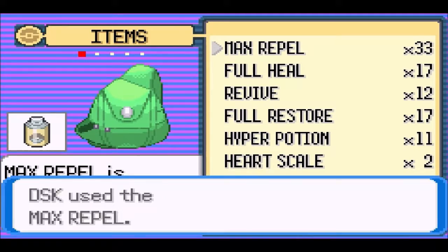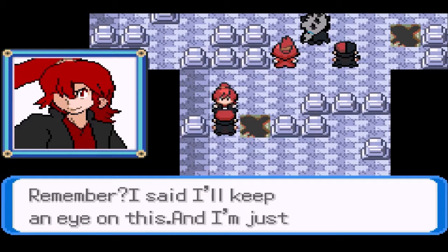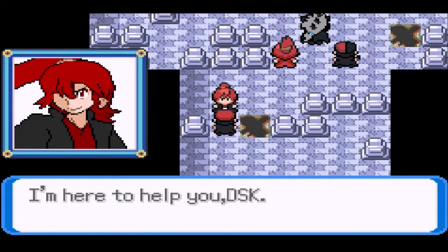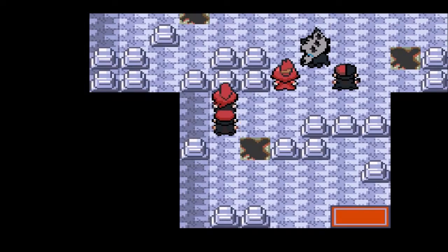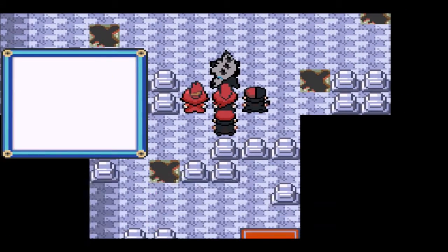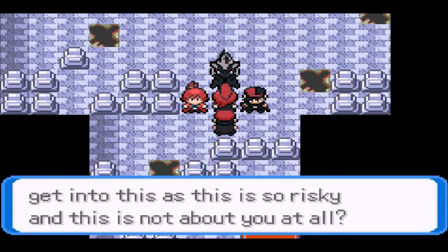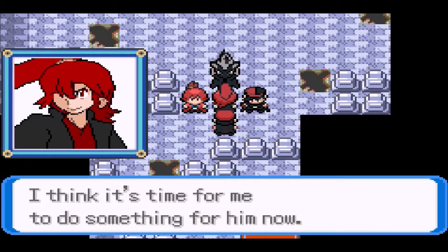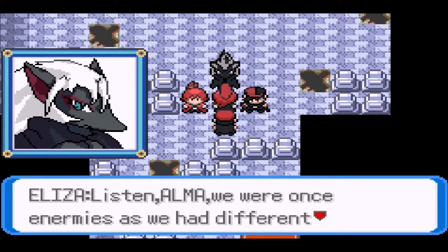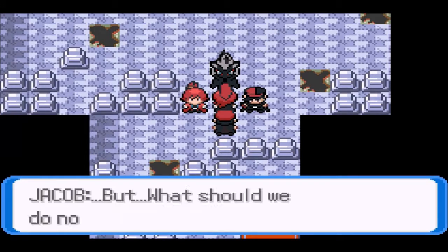I believe we have to go in here because this place was blocked before — and it looks like Alma's here. 'Alma, you're also here?' She says: 'Hello, Dishikyore — I said I'll keep an eye on this, and I'm keeping my promise. I'm here to help you.' The group is reunited — Sienna, Jacob, Eliza, and Alma. Eliza says: 'You sure you'll get into this? It's so risky and not about you at all.' Alma: 'I'm sure — Dishikyore is the one who helped me regain my freedom. It's time for me to do something for him.' 'Now we're doing the same thing with the same goal — I'm glad to see you again.'